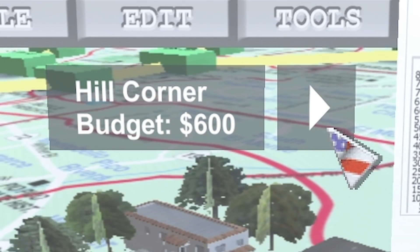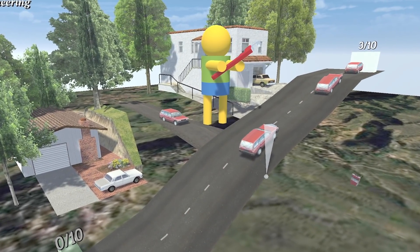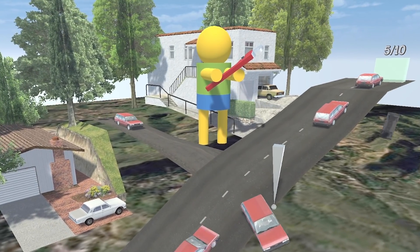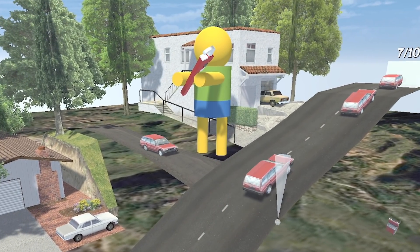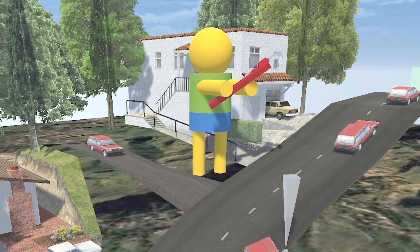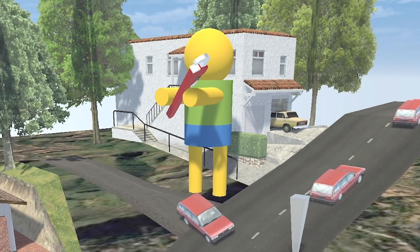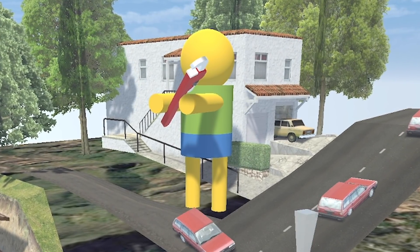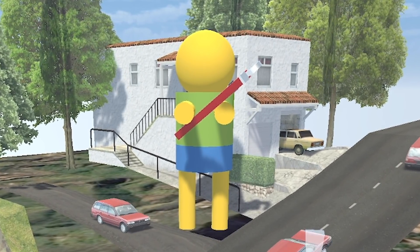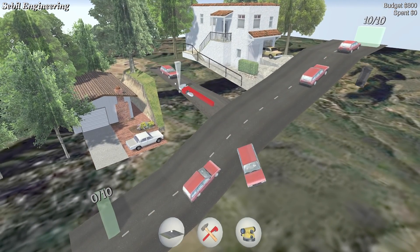You know what I've noticed — nobody panics when things go according to plan, even if the plan is horrifying. If tomorrow I tell you that you will spend 30% of your life waiting in traffic, or that every 10 miles per hour doubles your chance of death in a car crash — nobody panics, because it's all part of the plan. But when I say that you need to take one little right turn onto a 30% incline then everyone loses their minds. And it's exactly what these guys have to do here.